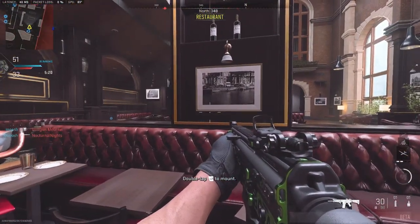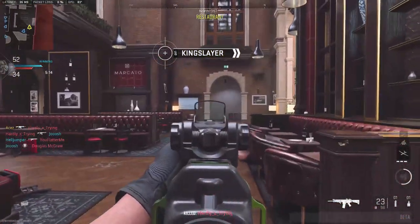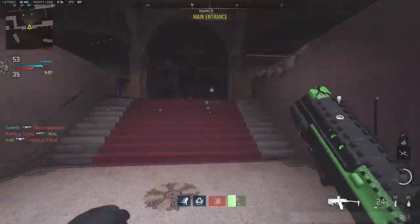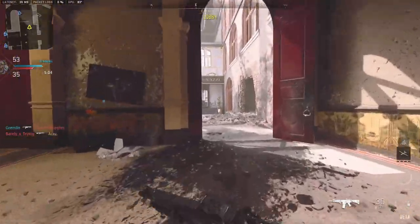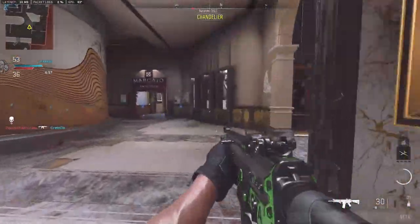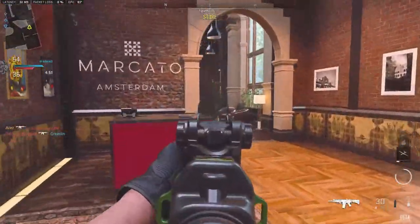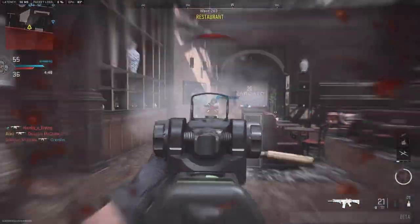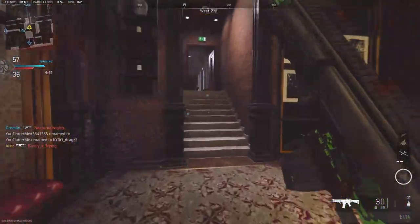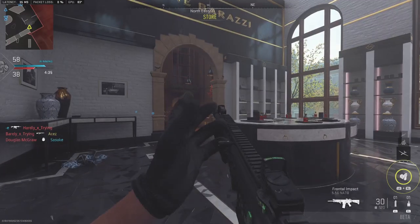So we have some guys over here now. Right there - perfect example of how to bunny hop on somebody. I mean, that's textbook. The only reason we won that gunfight is because we bunny hopped - that is the only reason we won that gunfight right there. As soon as you learn how to do that mechanic a lot more efficiently, you're going to be golden.